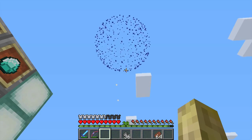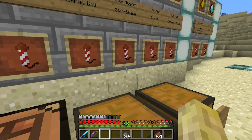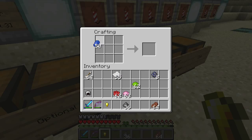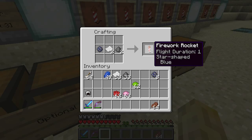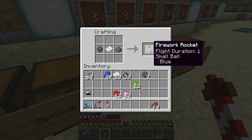The next optional extra is the gold nugget, which gives you a star shape. Let's stick with blue and give it the gold nugget — so now we've got a star shape in blue. Let's make one of those and one small ball just for comparison.